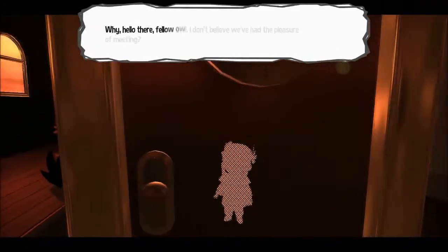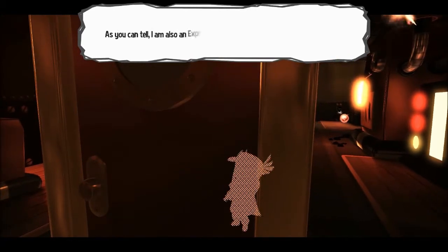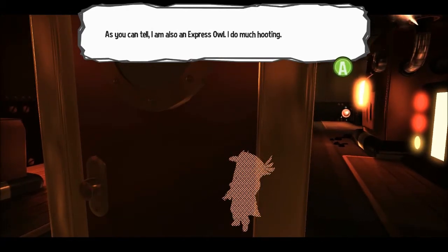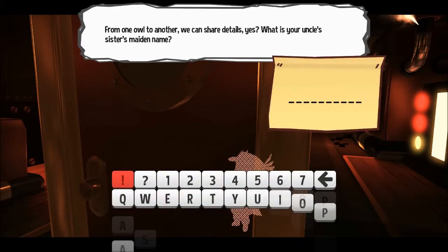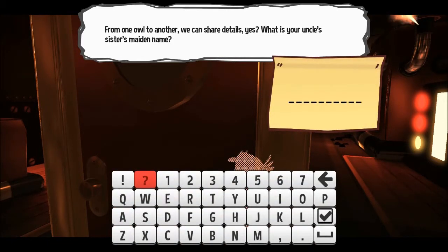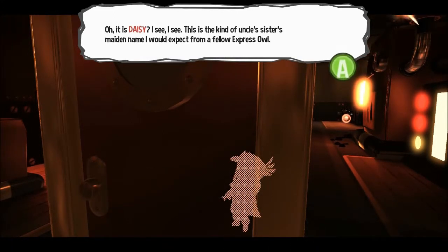I might as well show the questions now. The NPC says: 'I don't believe we've had the pleasure of meeting. As you can tell, I am also an express owl. I do much hooting. From one owl to another, we can share details, yes? What is your uncle's sister's maiden name?' And then: 'This is the kind of uncle's sister's maiden name I would expect from a fellow express owl.'